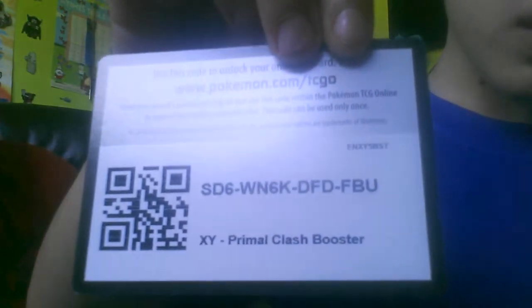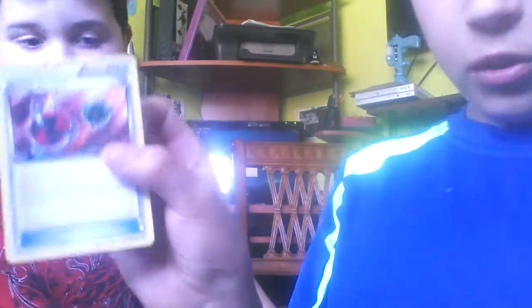Groudon — let me grab him. Okay, to start off we got an EXP Share, an Energy Retrieval, a Grovyle — that's good. A Staryu — he has three evolves he can go into. A Clampearl, a Bonsly — we got a Reverse Holo of his evolve. A Linoone, a Mawile, Slowpoke.